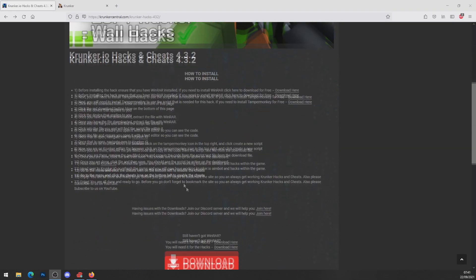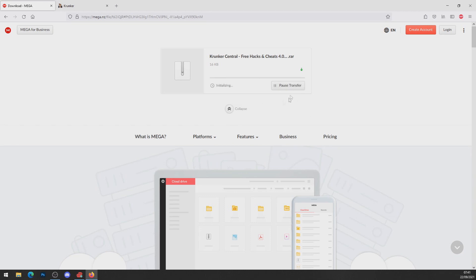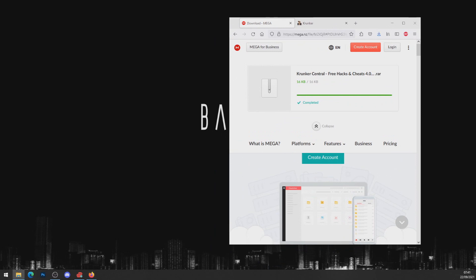Now that you've got Tampermonkey, all you want to do is hit the big red download button on the hacks page. It'll bring you to the hacks download page for Windows or Mac — if you're on Mac hit Mac, if you're on Windows click Windows. I'm on Windows so I'll click Windows. It'll bring me to Mega.nz. Click the download button and download the file to your computer and press Save. Now we've got the file saved — head into your downloads folder and pull the file onto your desktop.